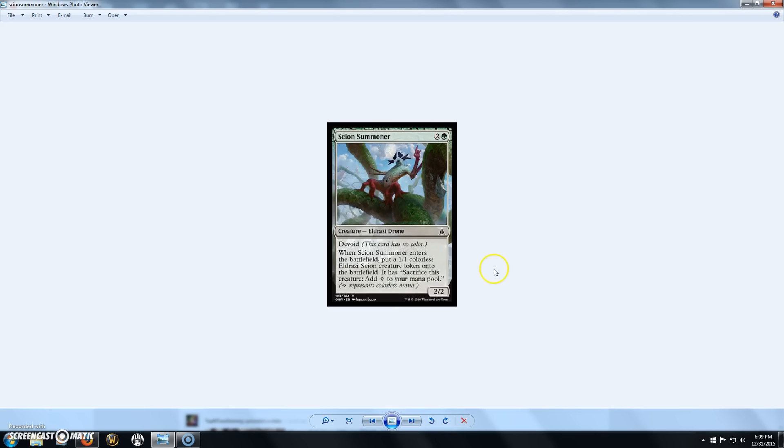Next we have Scion Summoner, a 3-cost 2/2 Eldrazi Drone with Devoid. When he enters the battlefield, you put a 1/1 colorless Eldrazi Scion token onto the board. Pretty basic.